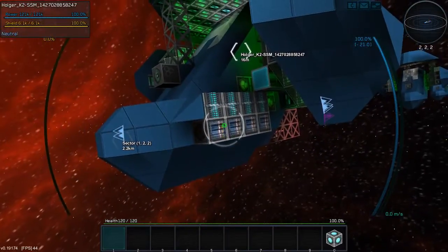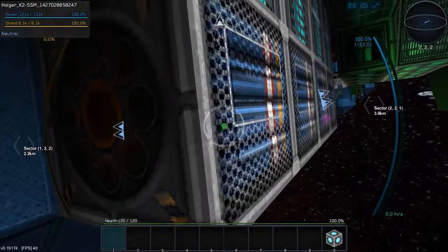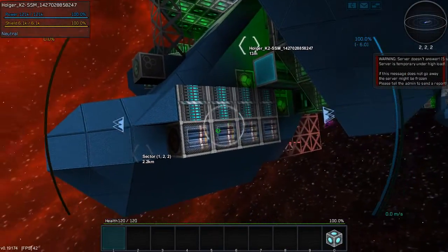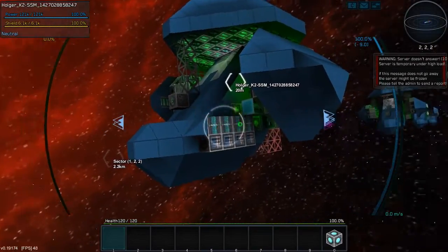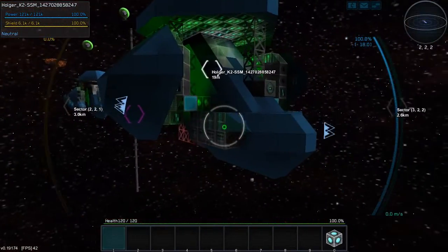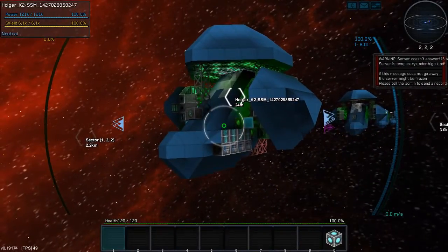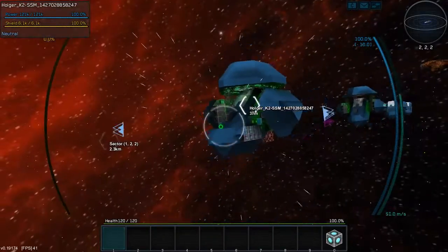Also we have missiles - regular lock-on missiles. The missile system is 16 blocks total. Well, that's that ship. Now the next one, which is even more heavy.